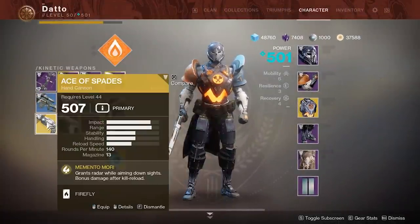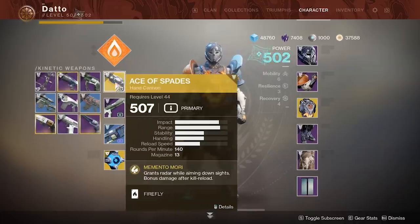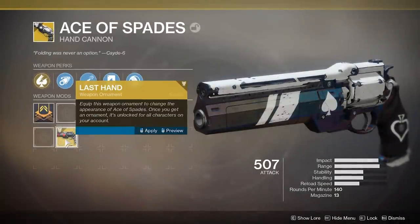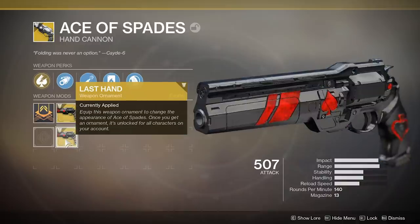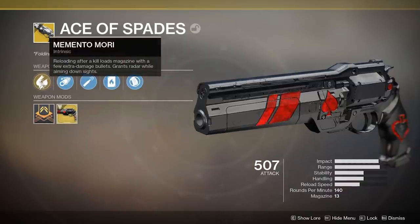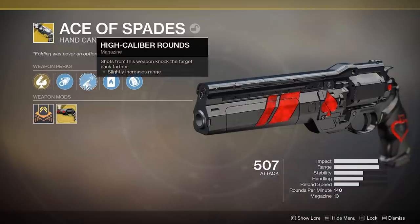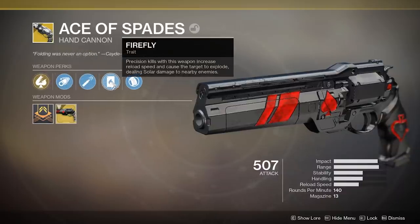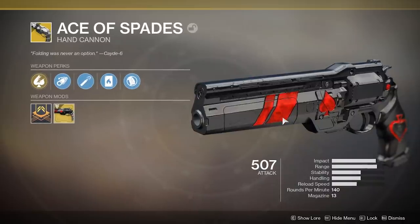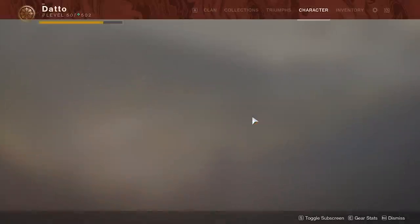Ace of Spades, Destiny 1's hunter-only hand cannon, has returned to Destiny 2 — to probably nobody's surprise whatsoever. So how do you get it? It's quite simple, much like most exotic quests so far in Destiny 2. This video, as usual, will just be me going over the self-explanatory quest steps — you guys keep watching it, so I'll keep making it.